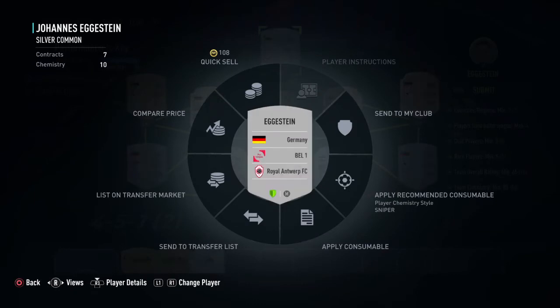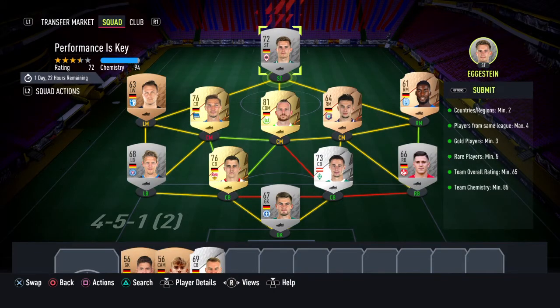The forward is Augustin from Belgium League 1 but Germany nationality. We need a minimum of two different nationalities and players from Germany nationality. Players from the same league — maximum four. Gold players minimum three, rare minimum five, team overall rating 65, and team chemistry 85.